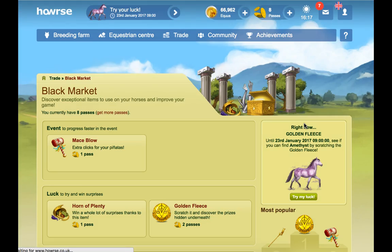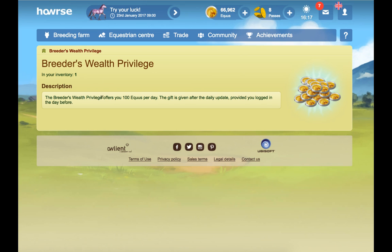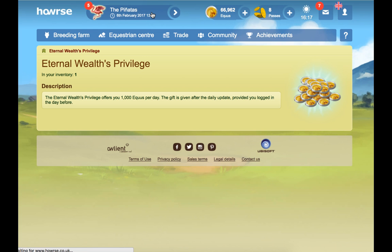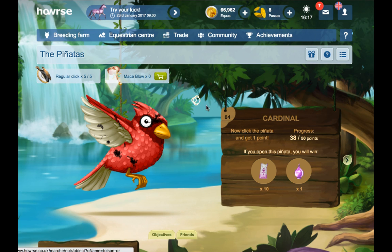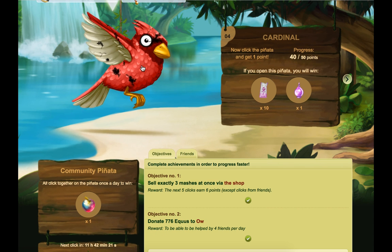If you have any of the following privileges: the Eternal Wealth privilege or the Breeder's Wealth privilege. The Breeder's Wealth privilege offers 100 Equus per day after the daily update, provided you logged in the day before. The Eternal Wealth privilege gives you 1,000 Equus per day after the daily update, provided you logged in every day. So make sure you're logging in every day to take advantage of that. You can also get money from achievements and promotions — some promotions will have Equus rewards and some won't, so just be aware of those.